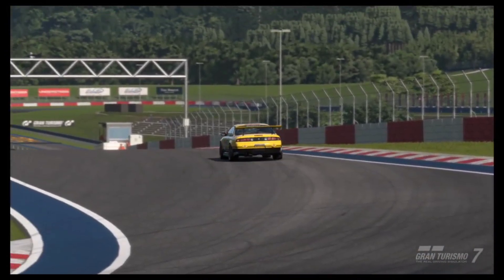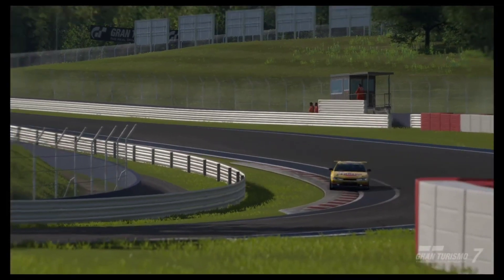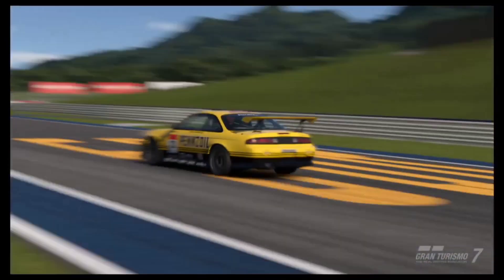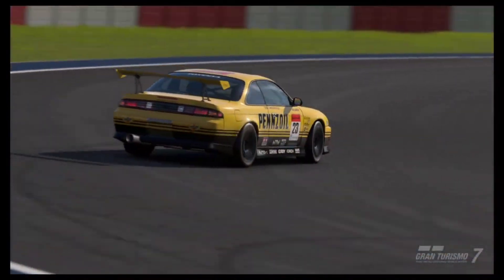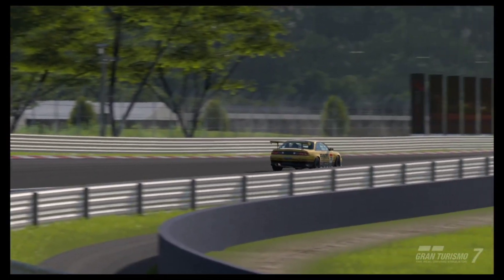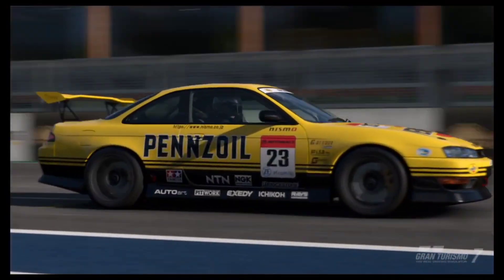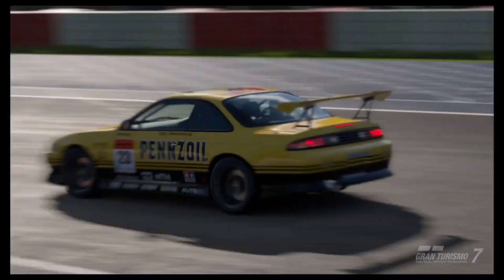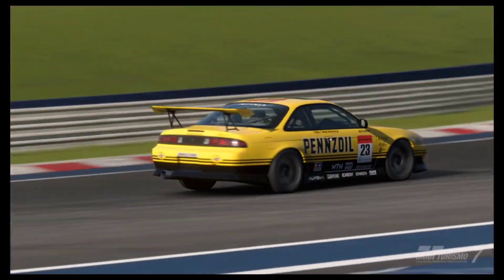If we're going to look at engine swaps, let's make them unique. I'm not complaining — I'm just saying we could have had something completely different. For example, if we took the Aero S14 and put a 13B rotary into it, that would be like wow, such a unique combination. I understand people think it's far-fetched, but that is still a reasonable engine swap that people have done in real life with good results, so why can't we bring that into Gran Turismo 7?